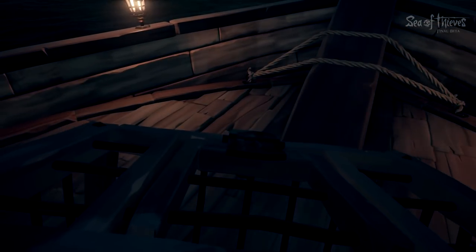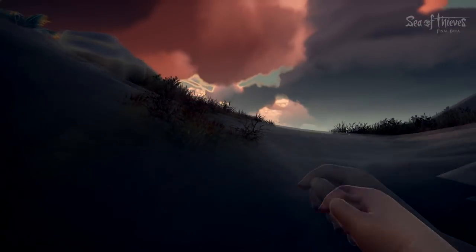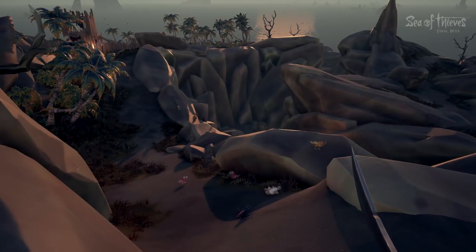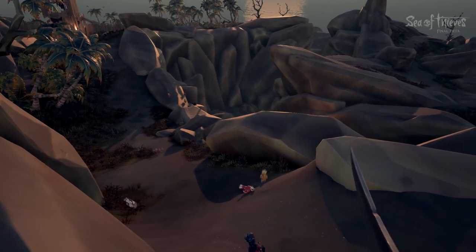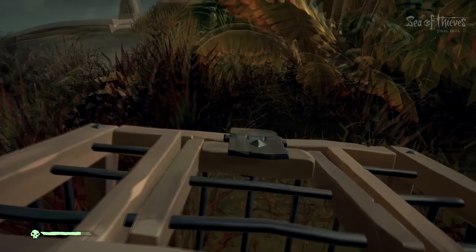Then you gotta go find chickens. Chickens are generally easy to find on bigger islands because there are larger quantities of animals there. So if you're looking for a red one, a white one, or a brown one, you have a better chance on a larger island. Once you find one, it's actually pretty easy.